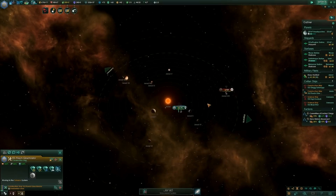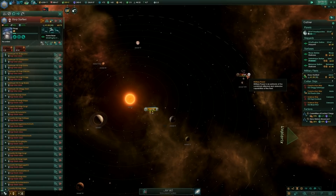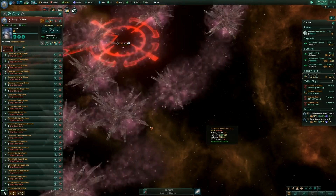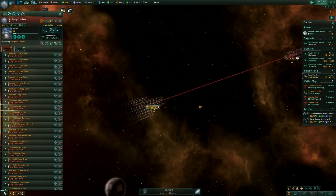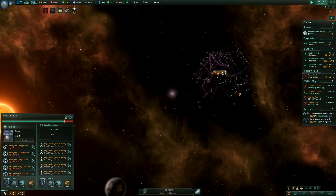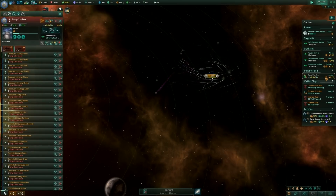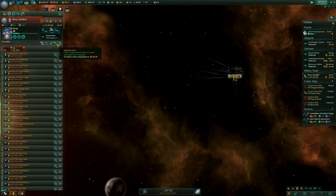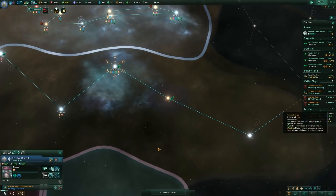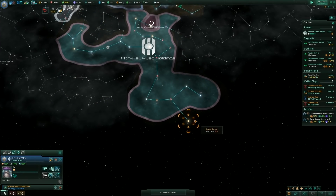Construction complete. Who is this? The Sapphire Lurkers — the crystalline entities. We need to head home and upgrade because these ships need a big upgrade.